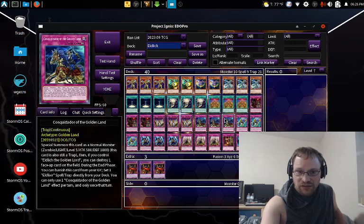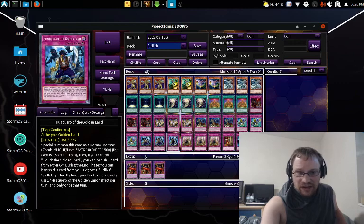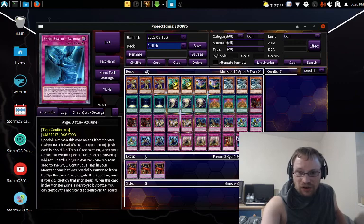Three Conquistador of the Golden Land, three Guardian of the Golden Land, three Oluquera of the Golden Land, three Golden Land Forever, one Imperial Custom, and two Angel Statue Azeroth.